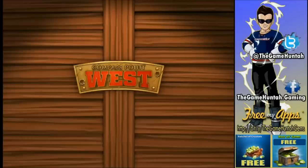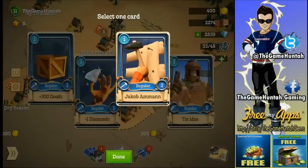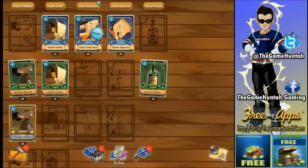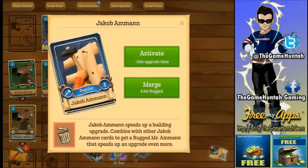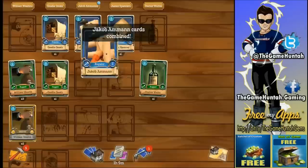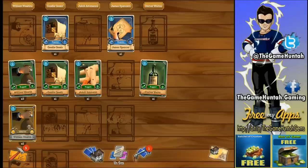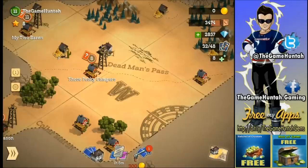This game has so many great concepts. Let's open the cards we earned — Jacob cards are really important. We can merge four of them to get a Rugged Jacob. Remember: try to save your cards and use them only when necessary. At the beginning you'll be tempted to use everything, but I strongly recommend saving them for when it counts.